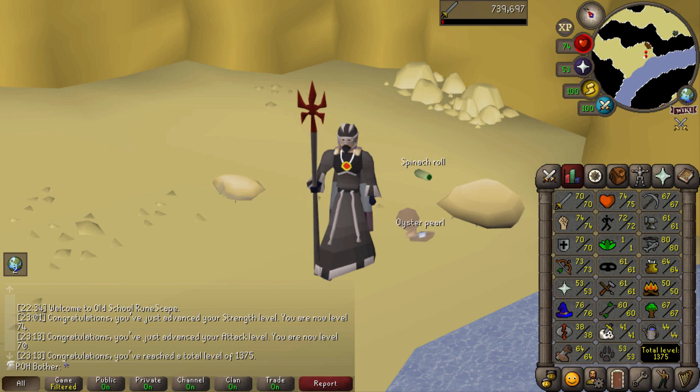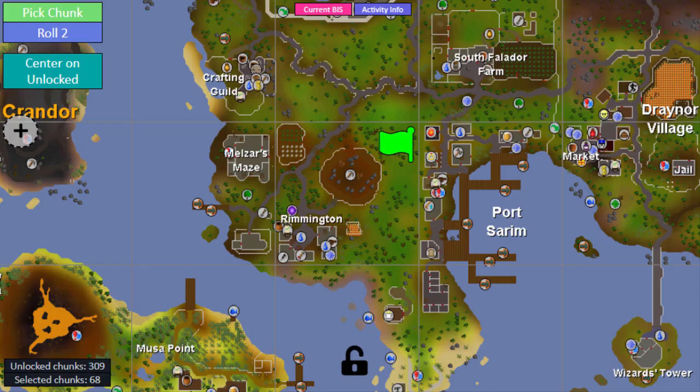I decided to come back to sand crabs to finish off getting 70 Defence and 70 Attack for another couple of chunk unlocks. Also, I've been messing around in the chunk picker with the chunk tasks just to see how they'd work - mainly for quest diaries and stash units to see if there were any always missing. So if anything lags or works weirdly when I pick the chunk, that might be why.